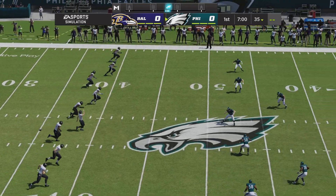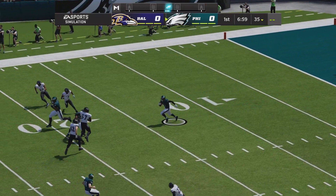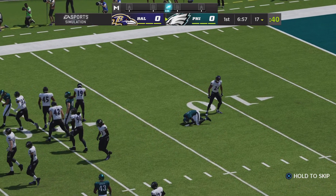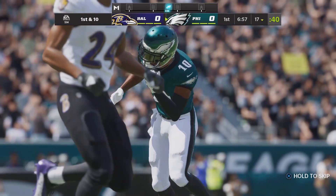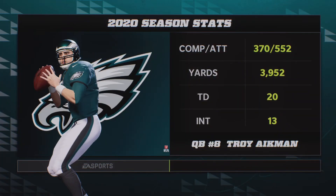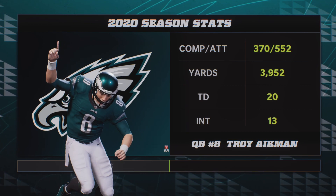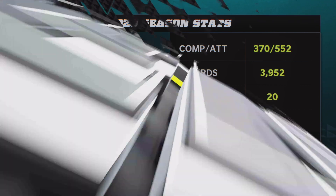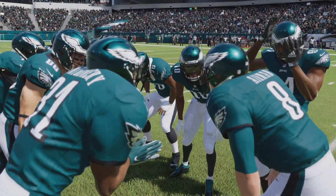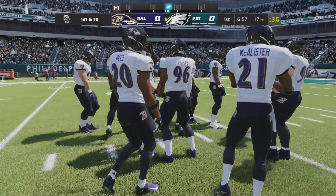Justin Tucker set to boom this one away, and off we go from Lincoln Financial Field. He will be brought down here inside the 20. Good coverage as he's dropped at the 17. Now here comes the Eagles offense as they get ready to take over. A glance at the man calling the plays under center — their 6'4" quarterback — and what I enjoyed watching this week at practice was the easy camaraderie that he has with his offense.